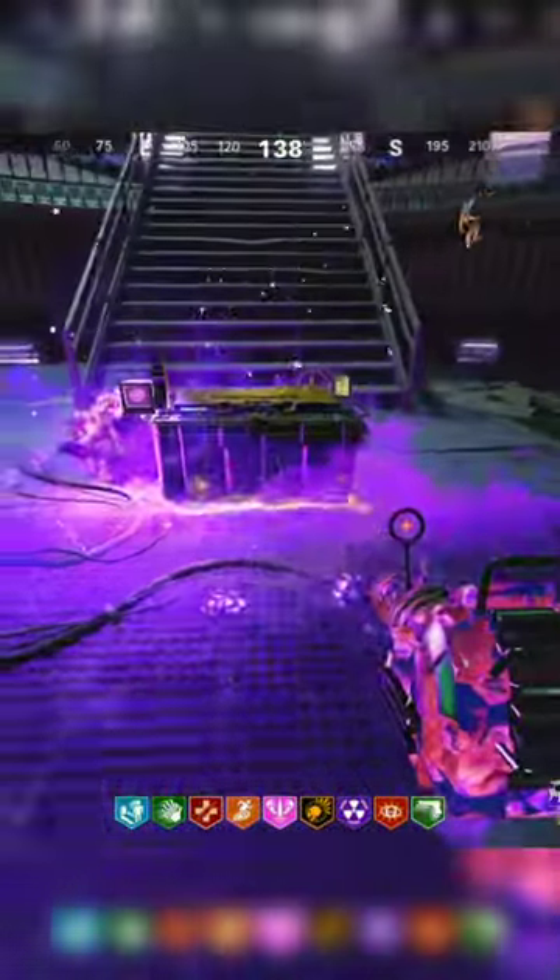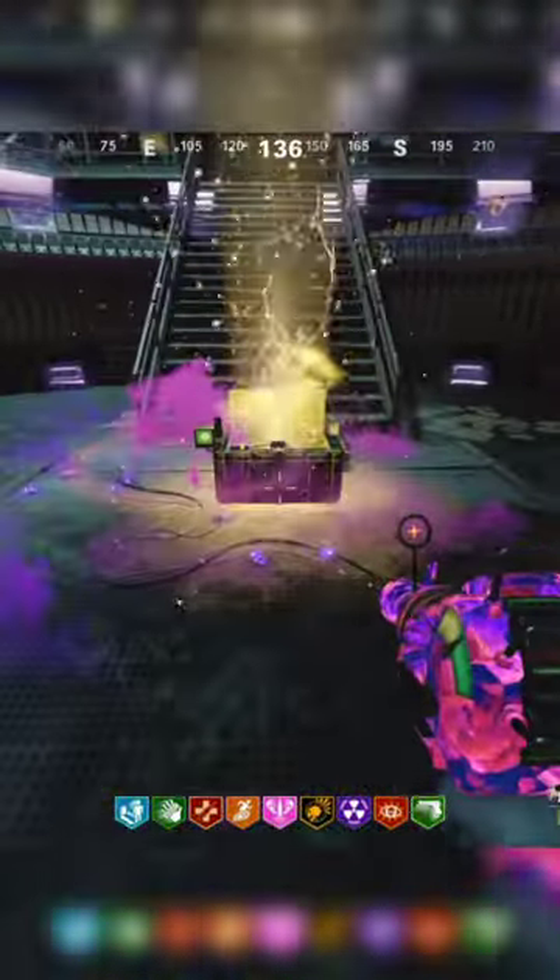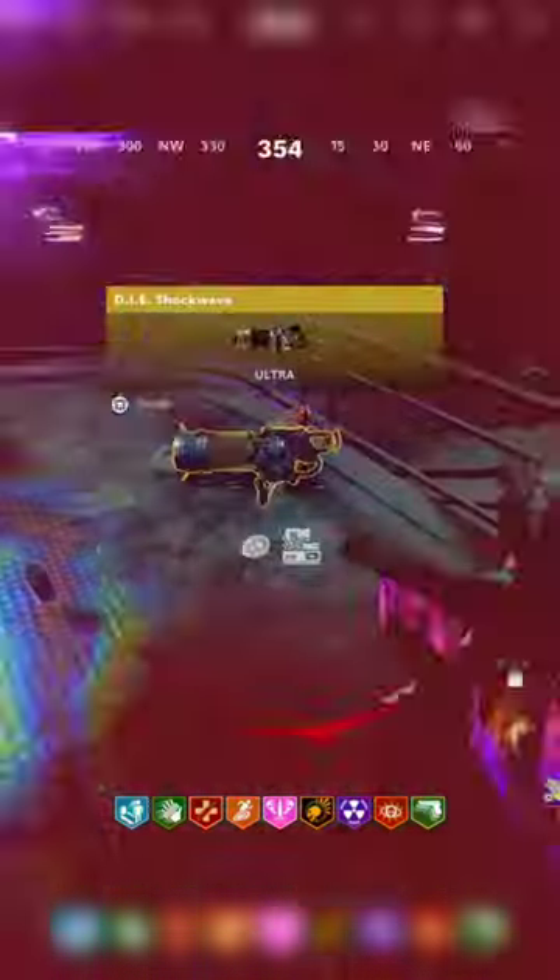Once you've done this, you'll get teleported to the coffin dance easter egg. Once you wait about a minute, the crate will appear in the middle, and you will have a chance to get a ray gun or a die machine wonder weapon from it.